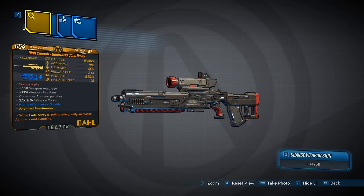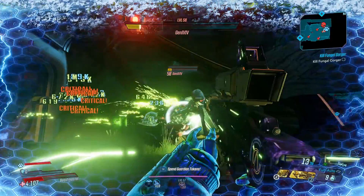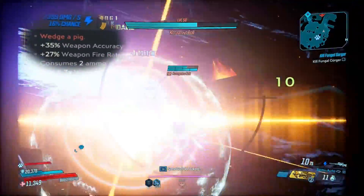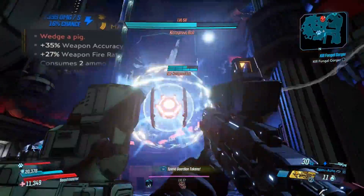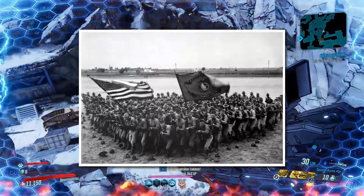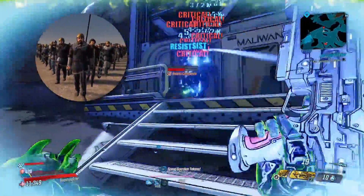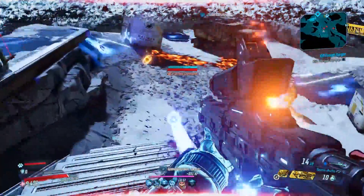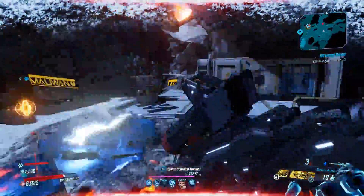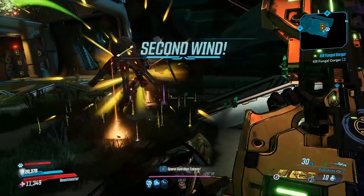The weapon view will be shown on screen — bear in mind the stats are subject to change depending on your level and what Mayhem mode you were on. It has the red flavour text which reads 'Wedge a Pig,' which I think is most likely a reference to a flying wedge or wedge formation — a military strategy in which a group creates a V-shaped arrangement and moves forward in a triangular formation. You can see from the background gameplay how much damage this weapon does on Mayhem 10. The high projectile count and base damage truly make this one of the best out there, with the only real downside being its ammo consumption.